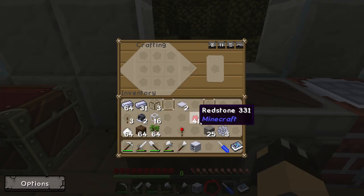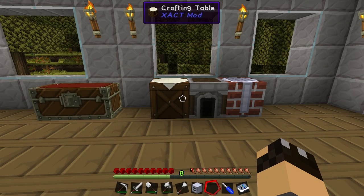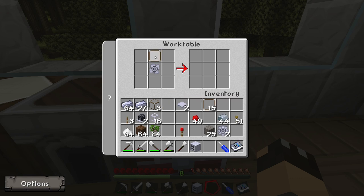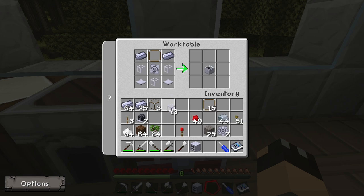We're going to need another impeller for the pump — same as last time. We've got a spare gear, so steel ingots on the top, bottom, left and right will give us another impeller. Now at the work table: the impeller goes in the middle, the glass pane goes in the top centre so we can see into the pump, two base panels go in the bottom corners left and right, two more steel ingots in the top left and right corners, and then three liquid pipes fill in the remaining three slots. And that will give us our pump.